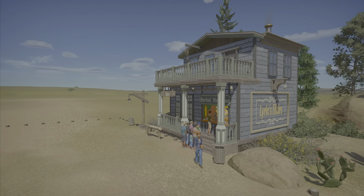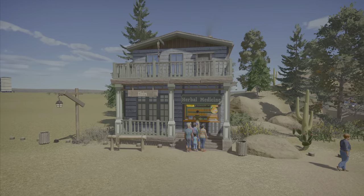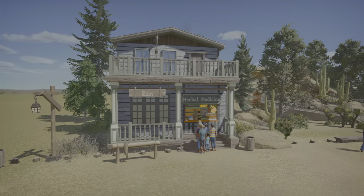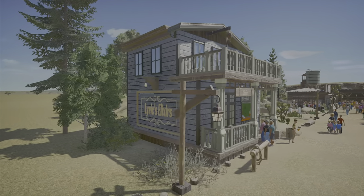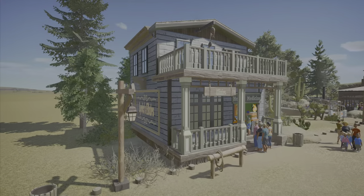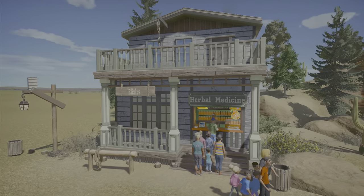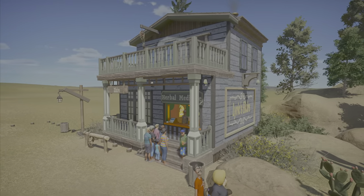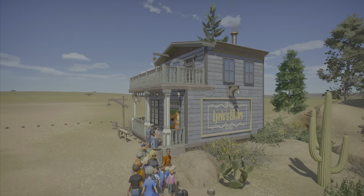Lyric is one of my buddies from Discord — that's his Discord name. So I made him this nice little elixir herbal medicine place. I think it came out pretty cool. It kind of fits the rest of the style. I didn't want to go crazy with too many details, because this area is supposed to be mainly the poorer town.